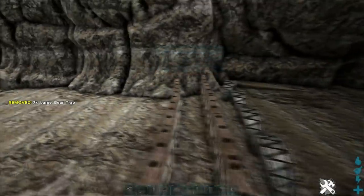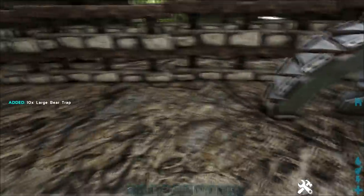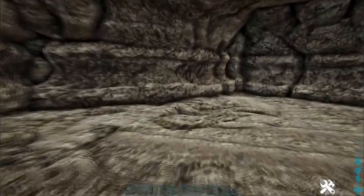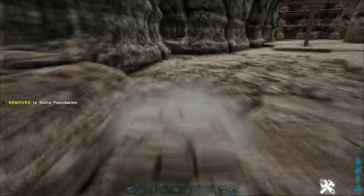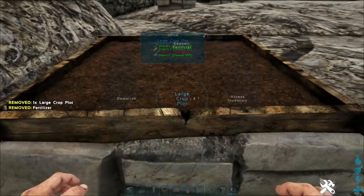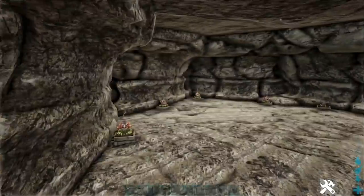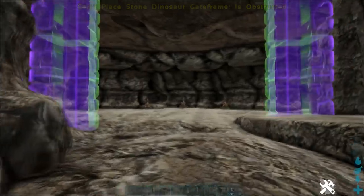In the empty area in front, place as much spam as you can — bear traps, anything to slow people down. You can also put plants on the ground there. Once you've done that, go inside the base and scatter around some plant species X. I place a foundation down first so the plants sit flat, then place the plant on top. You can put as many as you want in there — go for the turret limit, 100 out of 100 if you want.